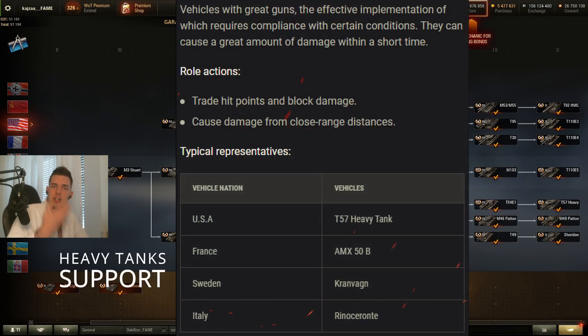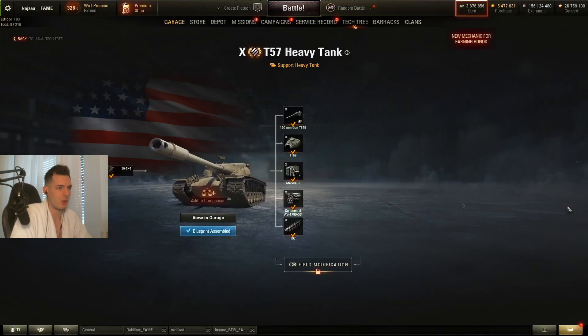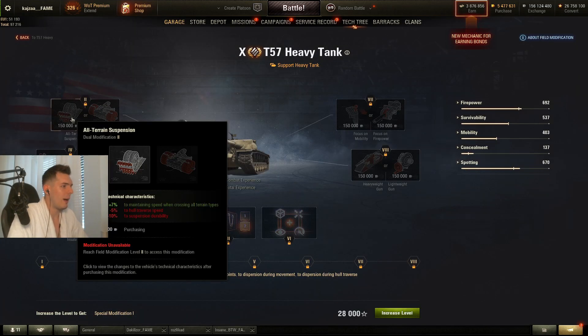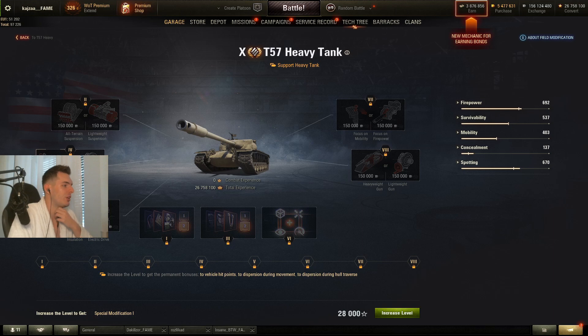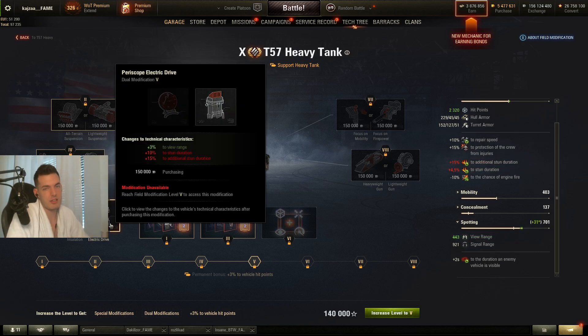In our last group of heavy tanks we've got the autoloading heavy tanks of tier 10: the 50B, the Kranvagn, the 57 Heavy, and the Rino Ceronte. On these tanks, once again you'll want to go for the all-terrain suspension — that's a no-brainer. Once again, aiming circle size is a no-brainer. For view range, you only take the right one if you don't have the view range skills; otherwise don't take any.